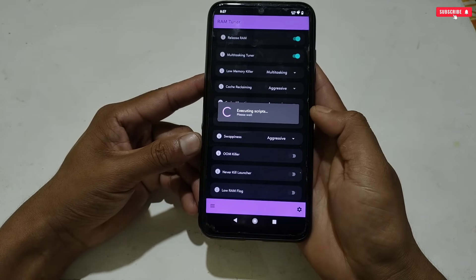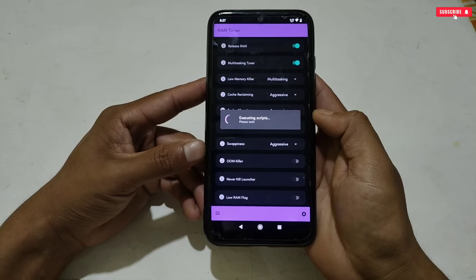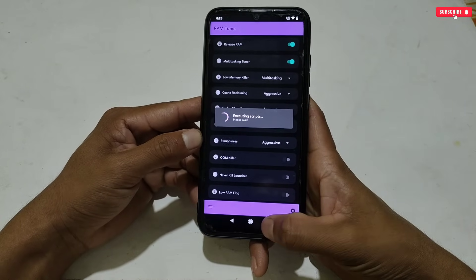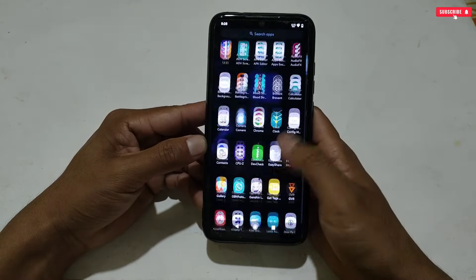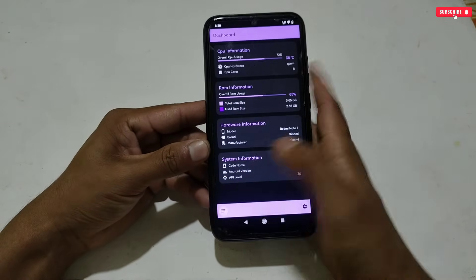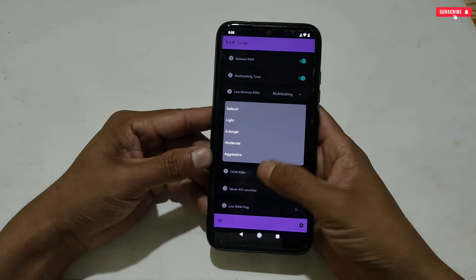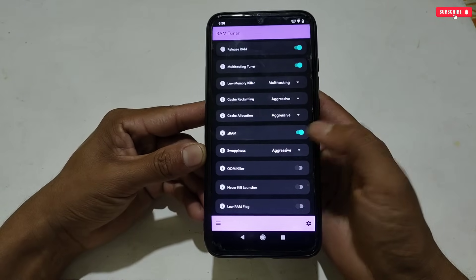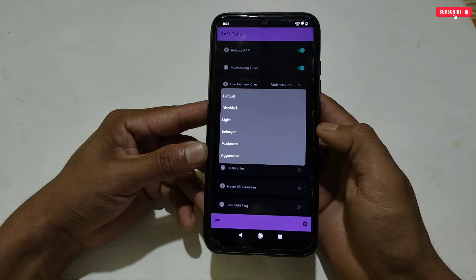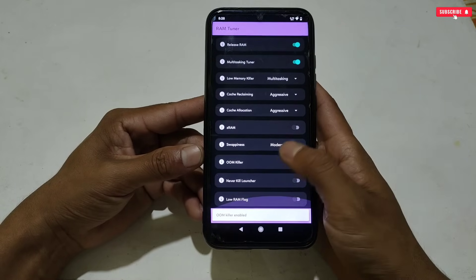The next tweak is Z-RAM. After trying to activate it, the app took longer time, so close and relaunch the application. After relaunching, go back to RAM Tuner Tweaks — you can see Z-RAM has been activated. However, I suggest you deactivate this option because it may cause problems later, so it's better to turn it off. Next is Swappiness — select Moderate option. Then activate OOM Killer, Never Kill Launcher, and Low Flag RAM.